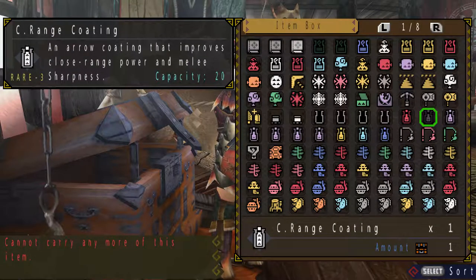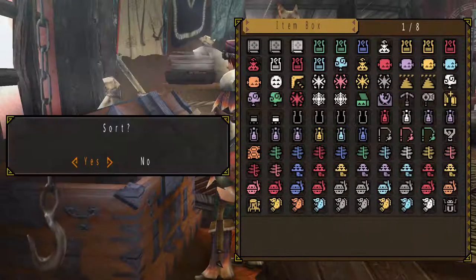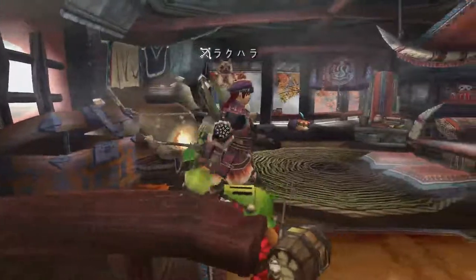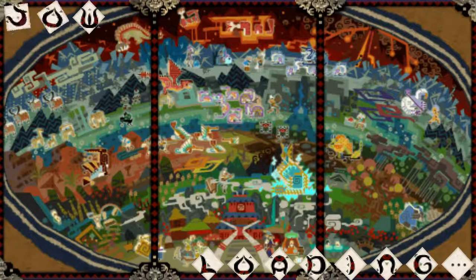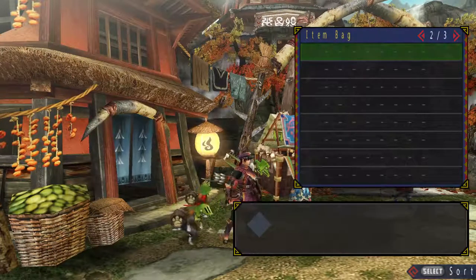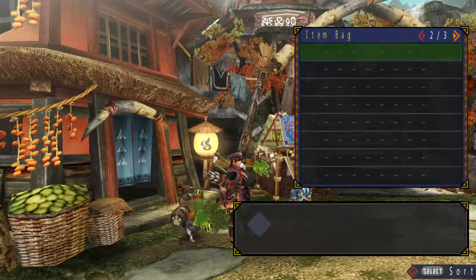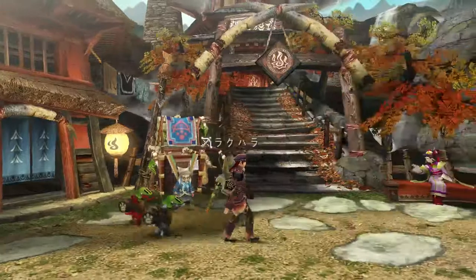One thing that doesn't really benefit bow users or ranged users in general in Monster Hunter Portable 3rd is that, as you can see in the inventory, there is no sort of a gunner pouch, as that was introduced in the later versions. I know 4U has it; I'm not sure about 3U.